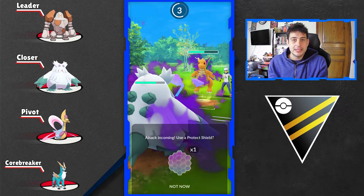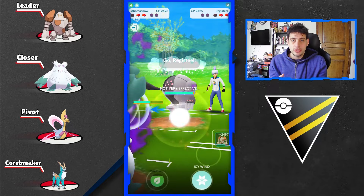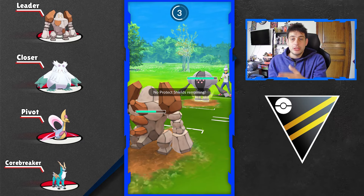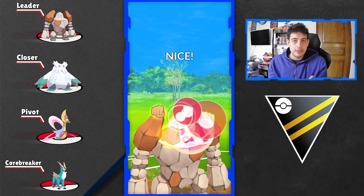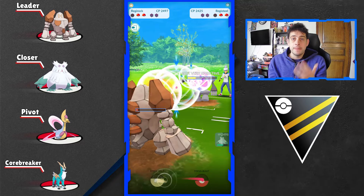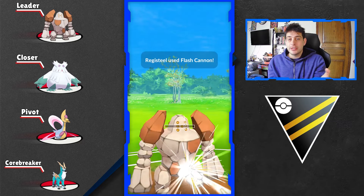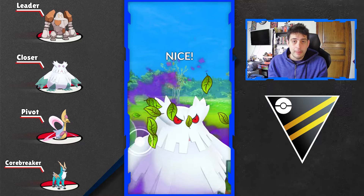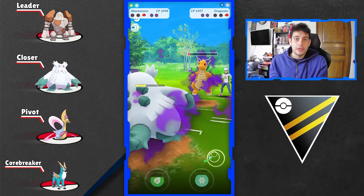Now let's move forward into the strategy you need to follow. What you need to do with this team is aggressively switch in your Cresselia to try and draw out either a Talonflame or a Charizard, to protect your Abomasnow further, and right after finish it off either with Cresselia surprising them with Future Sight or just return to the battle with a simple Stone Edge on your Regirock. For Cresselia's second charge attack, you don't have to go for Grass Knot — you can always use Moonblast and still be fine even against Swampert, and the backline can protect Regirock from those Swamperts, so the synergy is there.